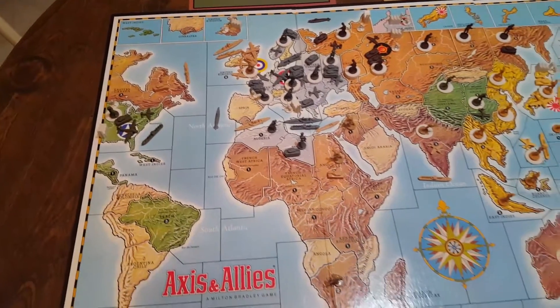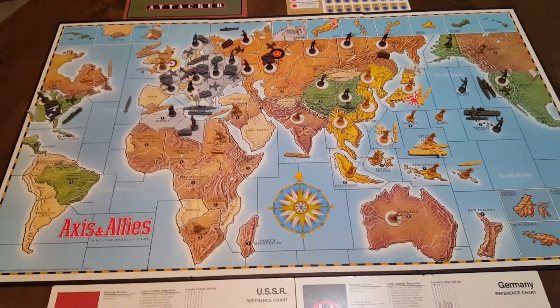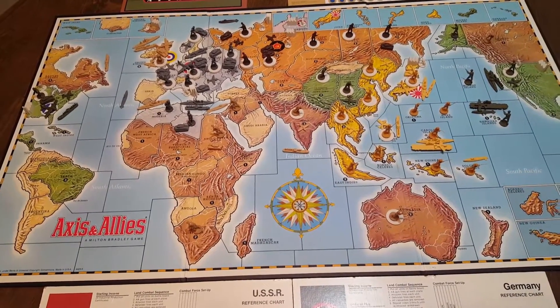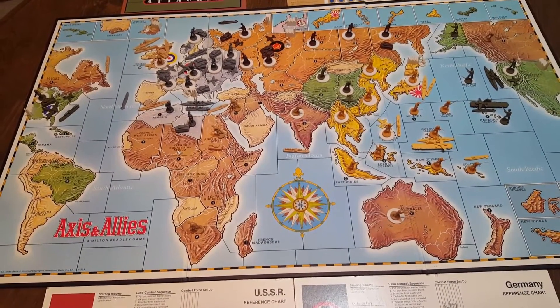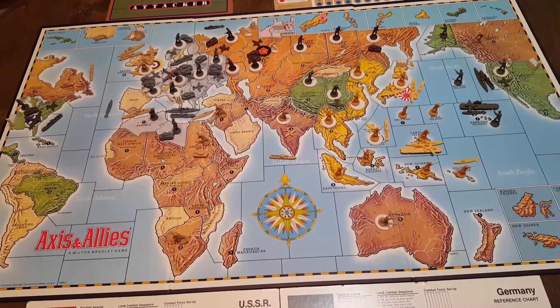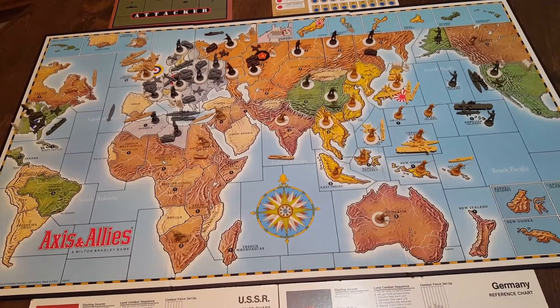Something else to remember in this game is that transports do, in fact, defend. They defend at a one, so it's the lowest value that you can have, but they do defend — they're not defenseless. Tanks attack at a three, just like always, but they defend at a two, which is a little bit different than some of the other versions where they attack and defend at a three.